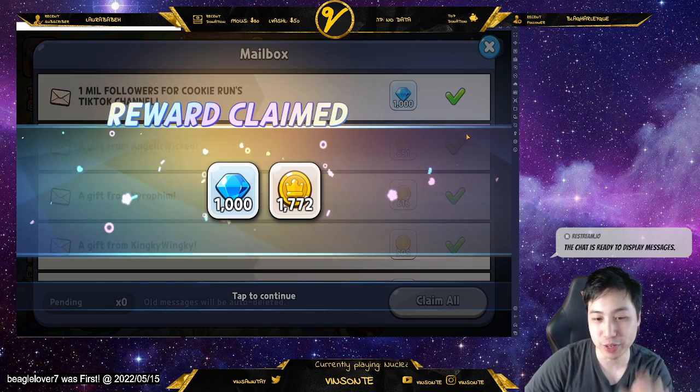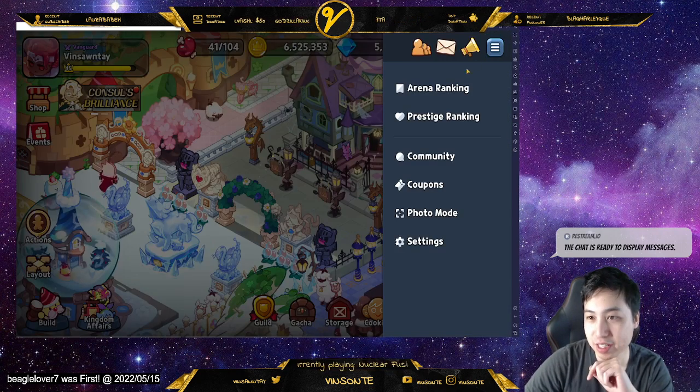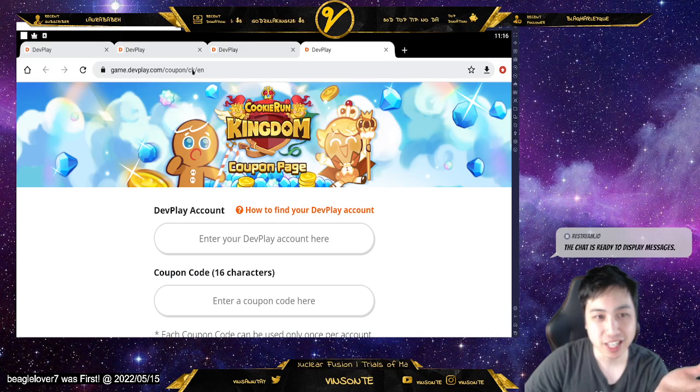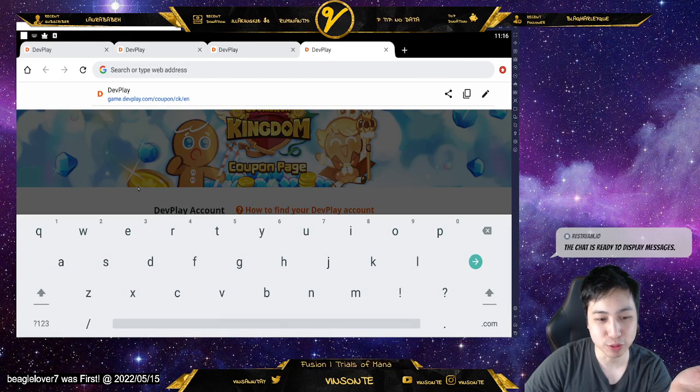I'm going to put it in here. We get a thousand diamonds. If you don't know how to put in the code, you can go from in-game to use the coupons. And also you can just go directly to this website.